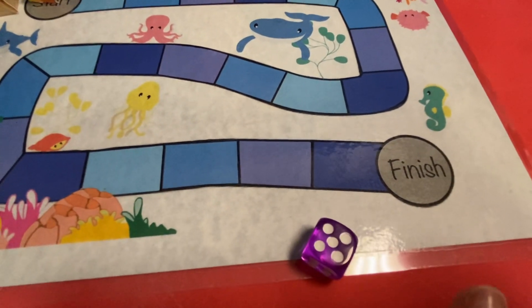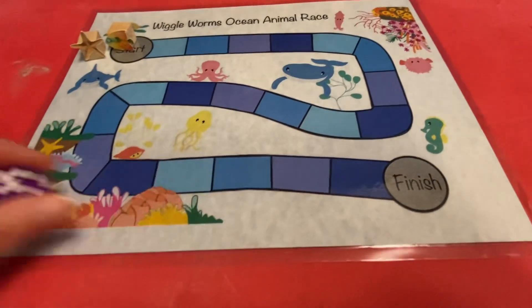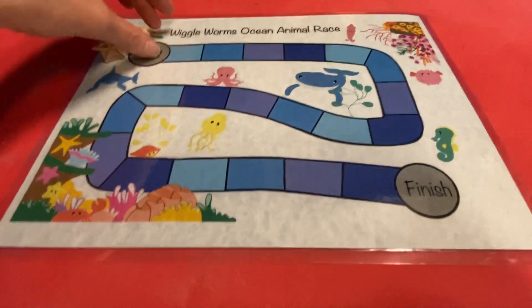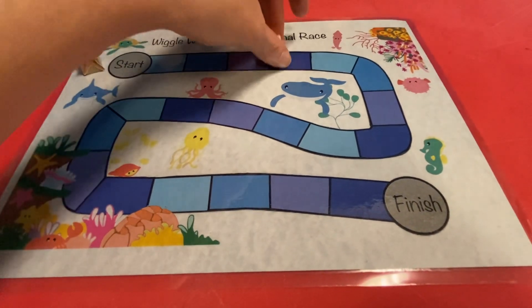Let's count our dots. We got one, two, three, four, five. Ooh, that's a good first roll! Let's count those little spaces together: one, two, three, four, five.